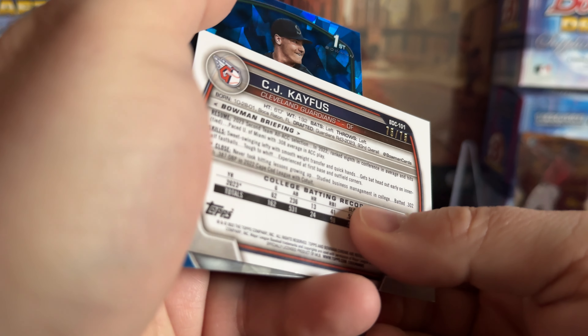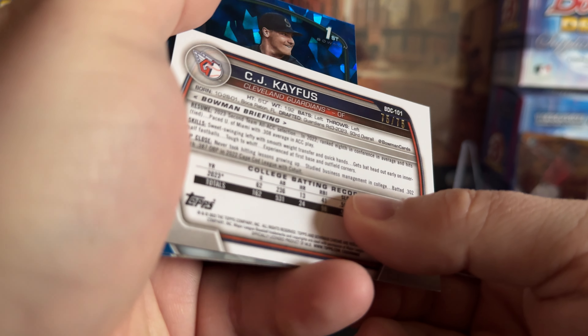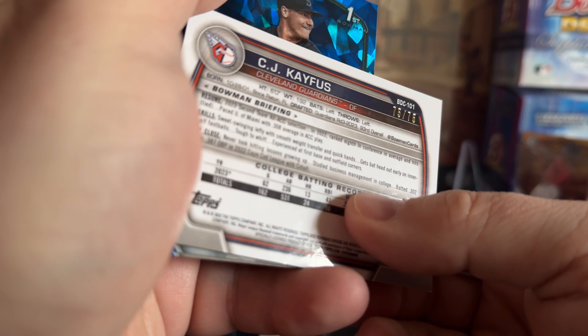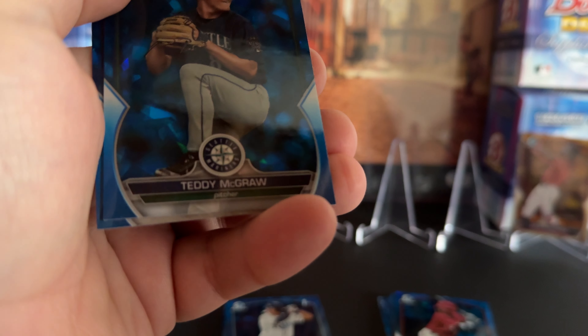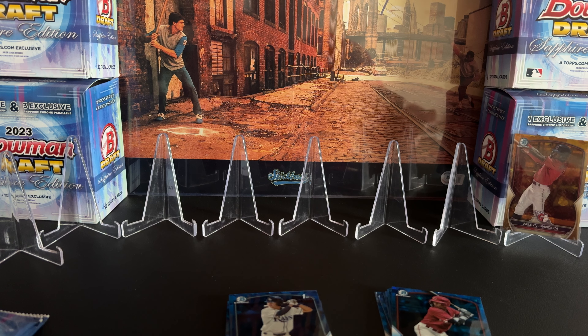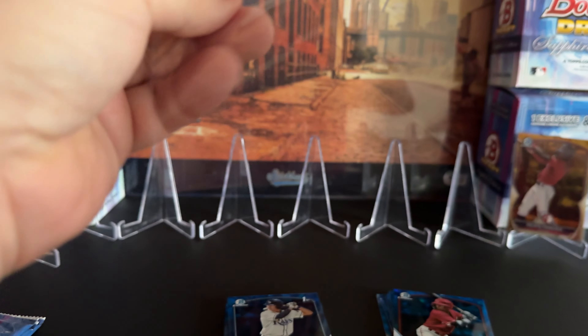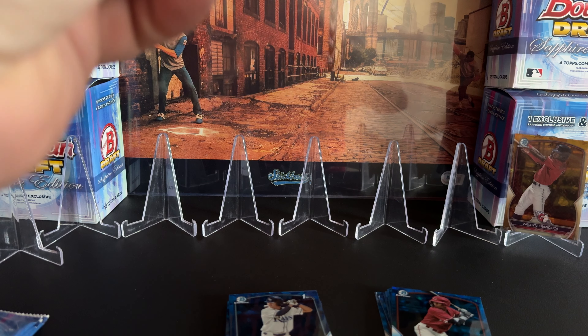That's a nice bookend — 75 out of 75. He was the 33rd overall draft pick, so not too bad. Let's get him in a sleeve. Our first 'first' parallel — I'll put him on the end over there.